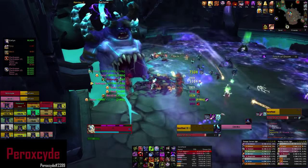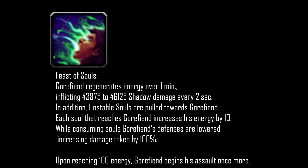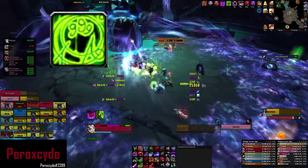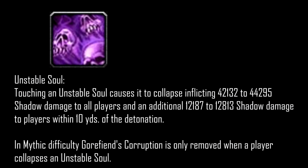When Gorfin reaches 0 energy, he begins a Feast of Souls and that's when phase 2 begins. During this phase, unstable souls will spawn from the back of the room, so make sure you soak them as a tank unless you're doing this fight on Mythic difficulty. If you are, let your raid members clear their Gorfin's Corruption debuff.